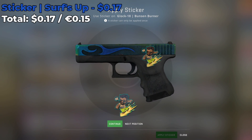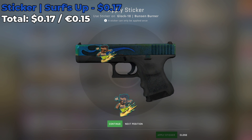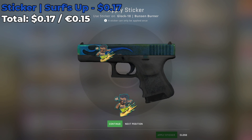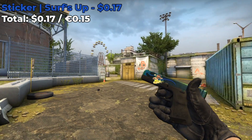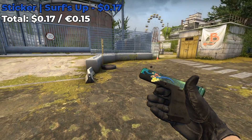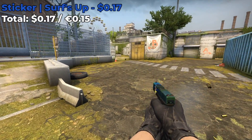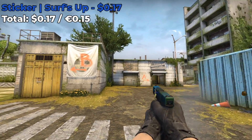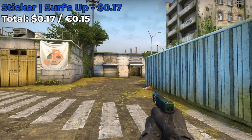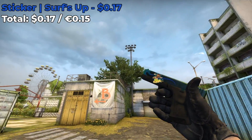The next sticker combo is similar to the Glock 18 Offworld but this time we're using the Bunsen Burner. The one in this video is a Battle Scarred, and we're going to be placing a Surf's Up sticker which costs around $0.17. You can either place it on the third position or at the very front of the skin — I sort of want to place mine at the very front where it looks as if it's riding the flame, riding the wave if you will. Here's how it looks in game. Do you think it'll look better on a Factory New Bunsen Burner or a Battle Scarred one? I kind of like how it looks Battle Scarred but I haven't tested it out with Factory New — let me know which one you would prefer.